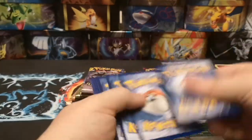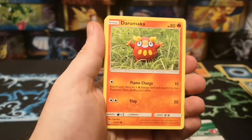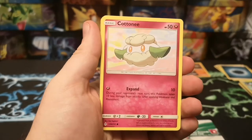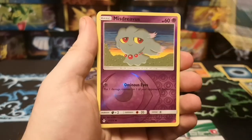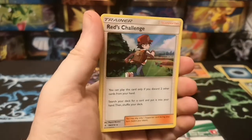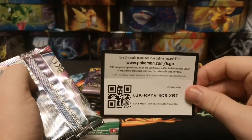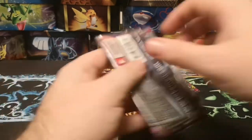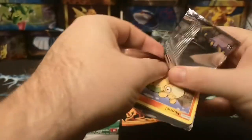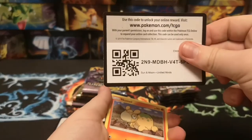Next pack: we've got a Dark Energy, Cleffa, Appletun, Dust Island, Darumaka, Caterpie, Cottonee, Ekans, Galvantula, a Reverse Mismagius, and a Hollow Red's Challenge. Not bad. And there you go - there's the cool card for the Unified Minds Elite Trainer Box.